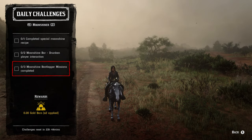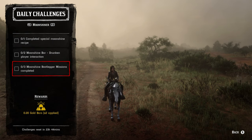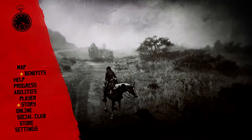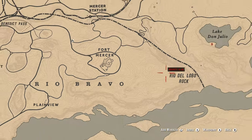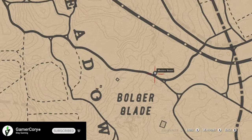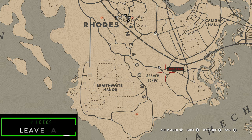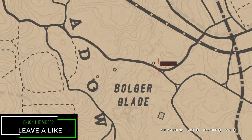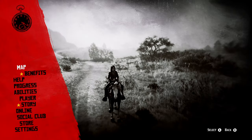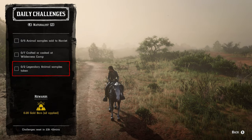The Moonshiner role challenges are: one completed special moonshine recipe, two moonshine bar drunken player interactions, three moonshine bootlegger missions completed. Madame Nazar is located in the Bulger Glade area — just head a little bit southeast and you'll find her at the civil war battlefield location. Last but not least, the Naturalist role: five animal samples sold to Harriet, seven crafted or cooked at a wilderness camp, and two legendary animal samples taken.